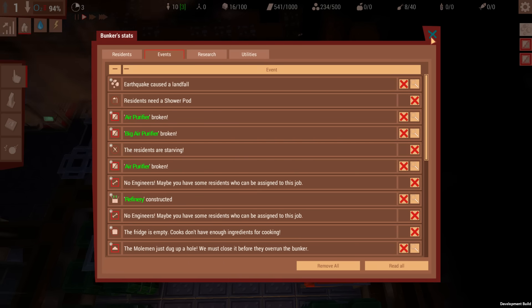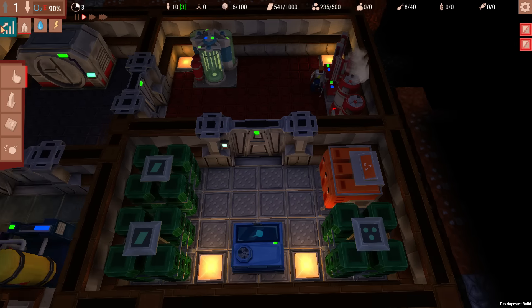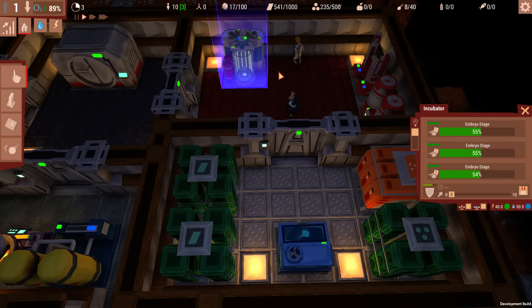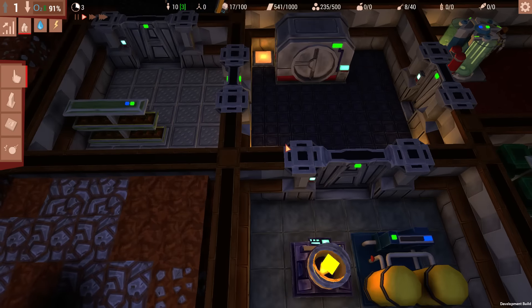Residents need a shower pod — noted, working on it. Then an earthquake caused a landfill, which is chaos. But things are being fixed — thank goodness. We don't have nearly enough oxygen right now but we're working on it, and thankfully our oxygen is now pretty much back to normal.